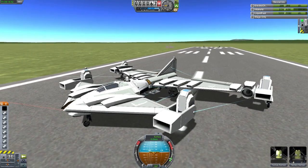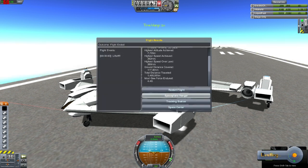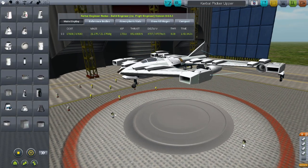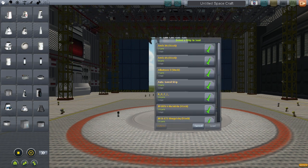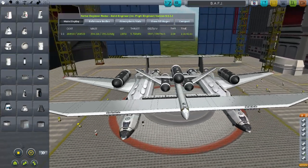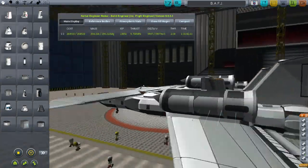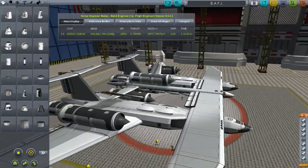So there is the Kerbal Picker Upper — I really enjoy it. For those wondering what the white things are, they're called Quantum Struts, available on Kerbal Spaceport. You'll see a lot of them on the next flight. Now this next one is a huge plane — my BAFJ, or Big Ass Freaking Jet. It's gargantuan, using a lot of the B9 Aerospace parts.